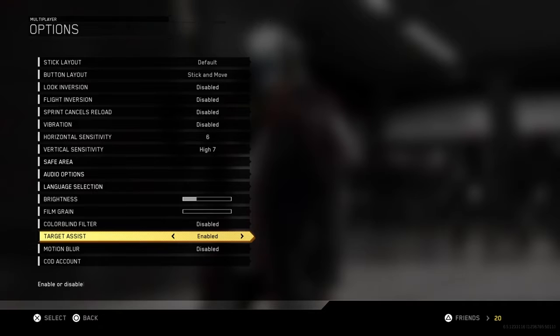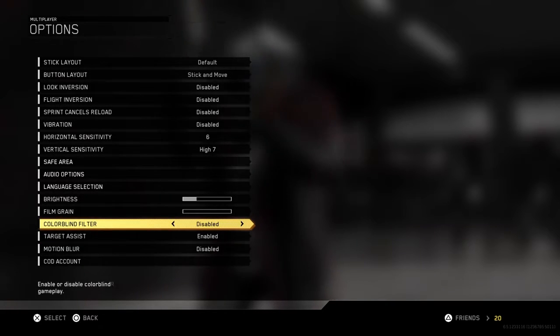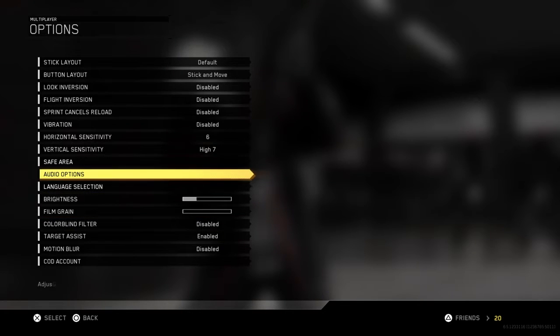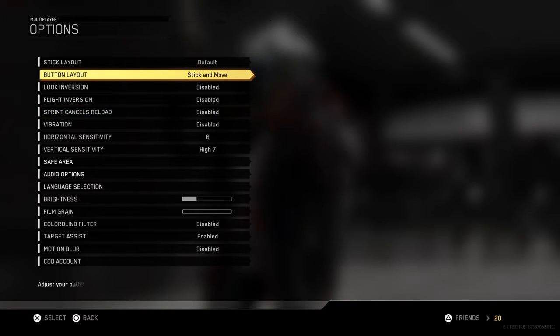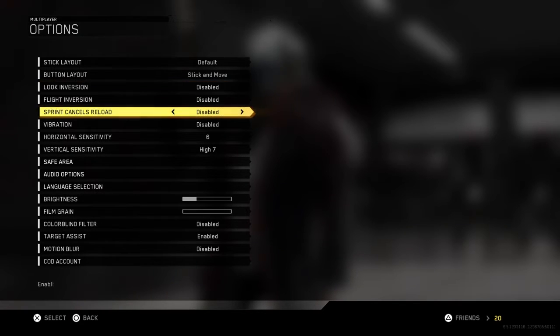I run target assist on, disable my colorblind filter, disable motion blur, and run the default stick layout. Stick and Move is tough to get used to, but if you're curious, try it for a couple of days. I know everybody loves drop shotting and sliding, which is totally fine, but being able to jump and aim with the right stick has definitely helped me out in a lot of situations — jump shots are easier.